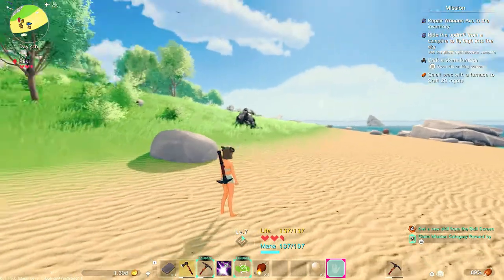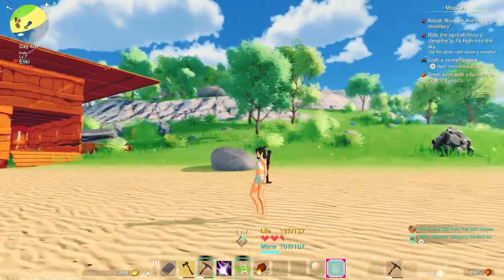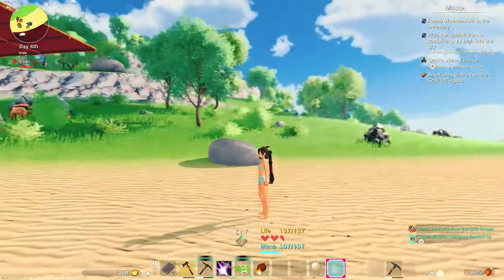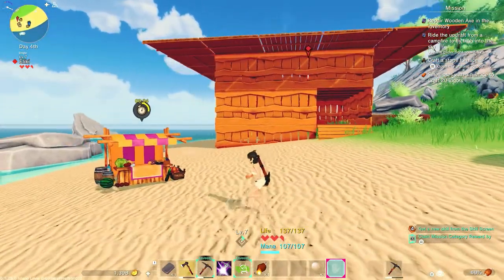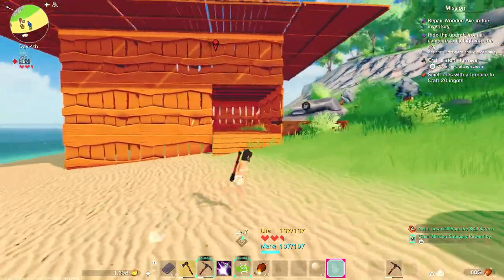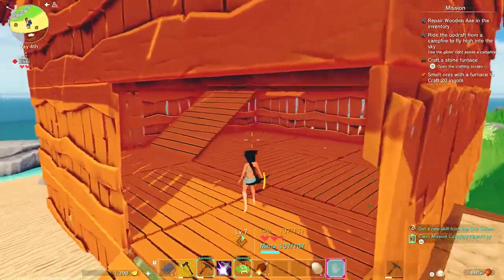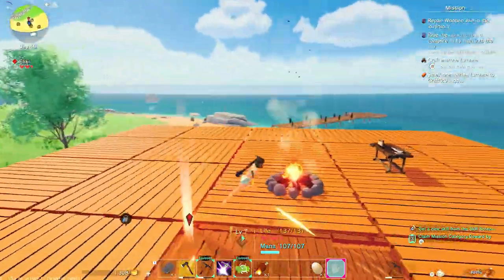Hey guys, welcome back to Labs Gaming for another episode of Craftopia. Since I've been gone I did a little bit — made a little house for us to kind of start our adventure in. I sold a couple of my extra planks, so if I find gold anywhere that's probably where it went. Yeah, we're gonna go upstairs — we've got a few different layers.